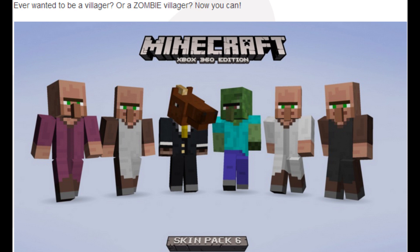We got a whole bunch of screenshots. First, we have one that's like: ever want to be a villager or a zombie villager? Now you can. It shows the first screenshot with the villagers, the zombie villager, and the horse. They're not mentioning the horse, and honestly, that wreaks of suspicion to me — they're trying to keep the horse under wraps.